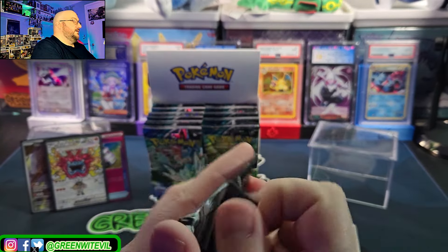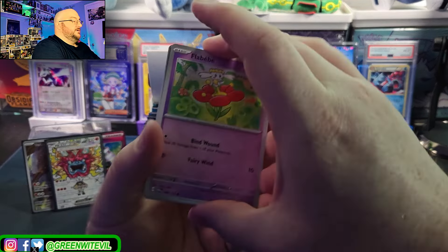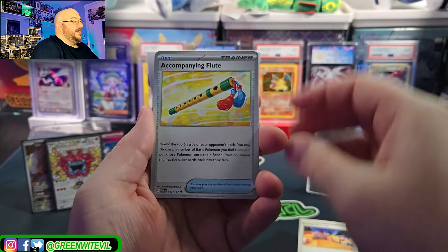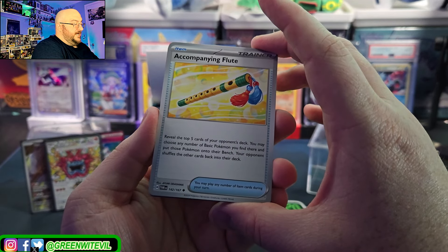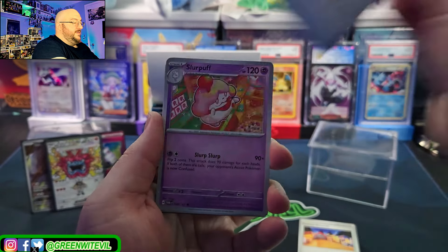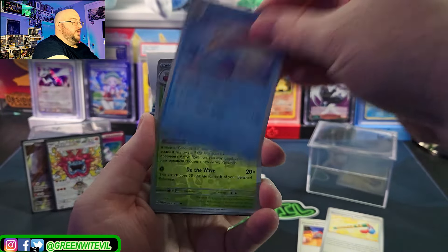Another Ogre Pond — a Teal Mask. I don't know what the names of the masks are, I'm sure I'll learn them. Flabebe, Timber, Aron, Spinarak. Accompanying Flute — reveal the top five of your opponent's deck, you may choose any number of basic Pokémon and put them onto their bench. That works. Melodic — here's Diplin, perfect. Then we just need to get the Thwacky.